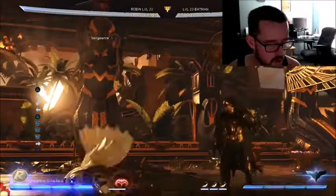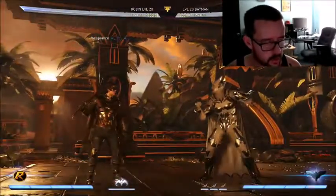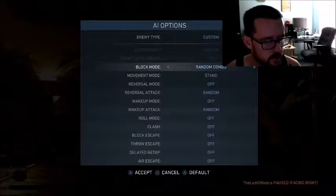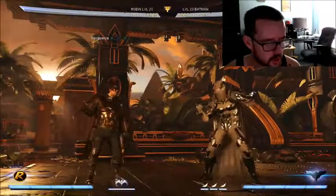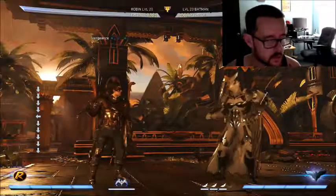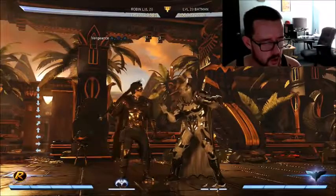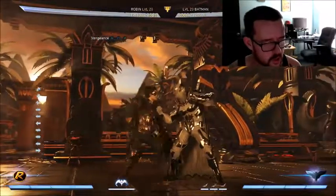To practice hit confirming, go into your AI options and set your block mode to random combo - so the AI will block randomly. Pick a string on a character; we're using Robin's 212 string. I'd recommend doing this with Robin or Atrocitus since they have nice long strings that you can practice hit confirming off of.